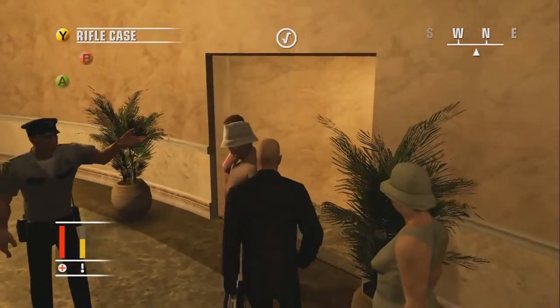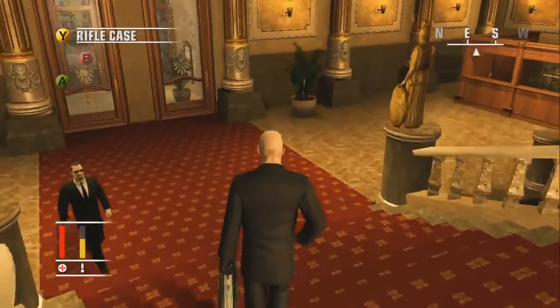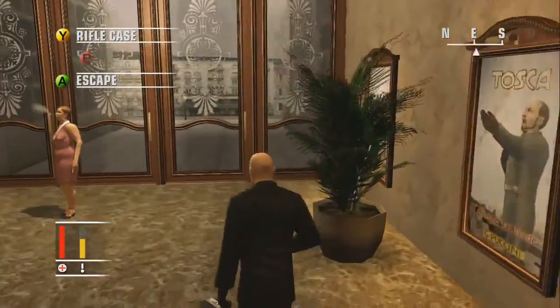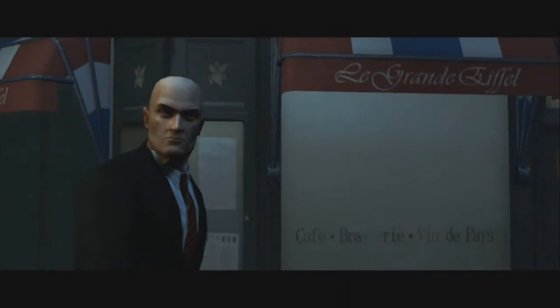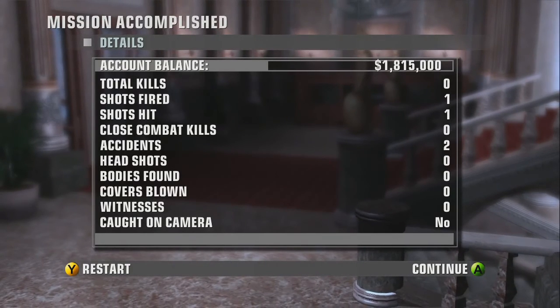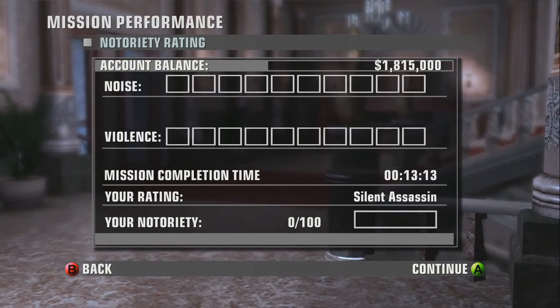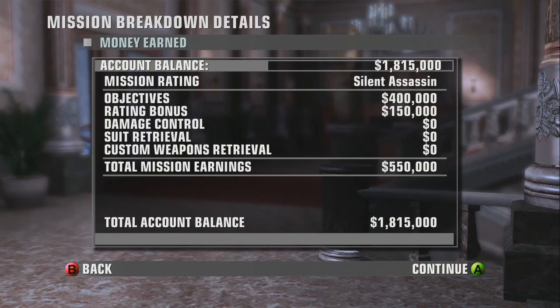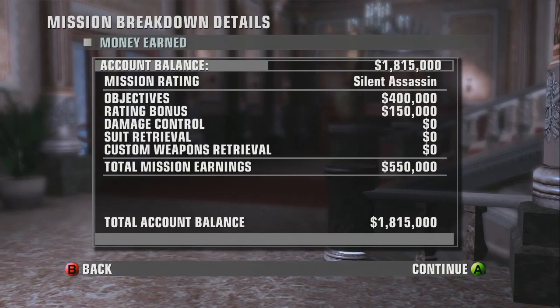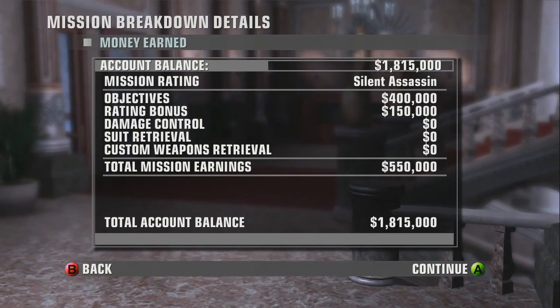Now all you need to do is get the hell out of there — escape the mission — and that's the trick. I hope you guys all enjoyed it, it was certainly fun for me. Here you can see the exact same stats screen I showed you: one shot fired, one shot hit, but no kill — because everyone thinks the actor is the killer. The perfect Silent Assassin rating and about half a million bucks earned. Keep it safe, keep it real — peace out.